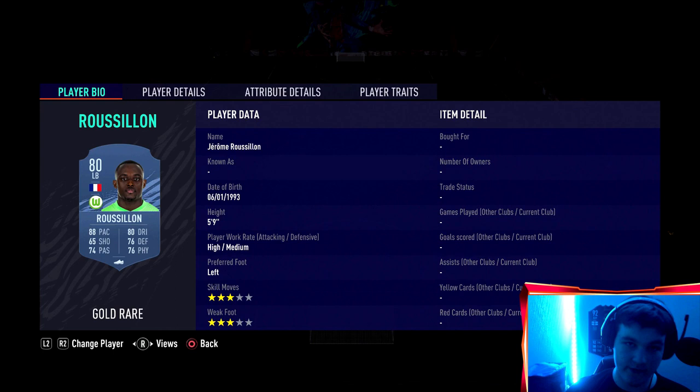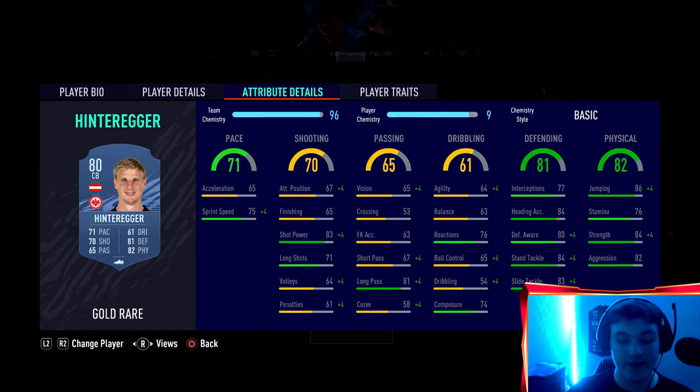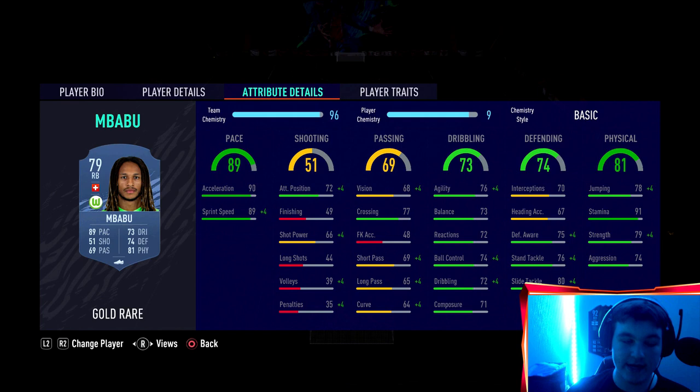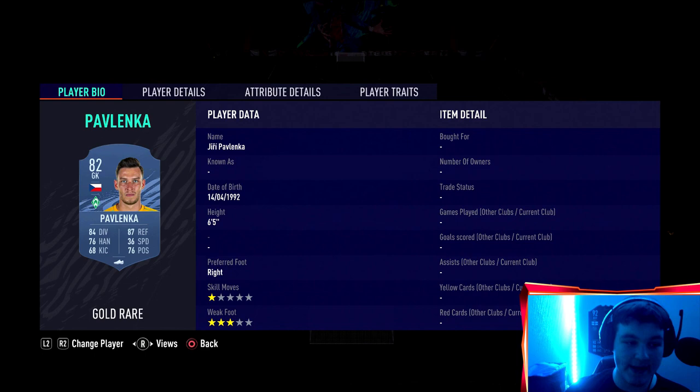At left back we are using Rusileon in the Rusileon objectives. Centre back is Hernandez for Bayern Munich, and - I'll just call him Hintriga - I've used his headliners, very underrated. 71 pace, very good defensively and very very good physically as well. At right back, the best Bundesliga gold rare right back in my opinion is Mbappu. And in net we've just gone for Pavlenka - the reason Pavlenka is my man is because he's got the saves with feet trait and he is 6'5". He's basically the Bundesliga version of Nick Pope.